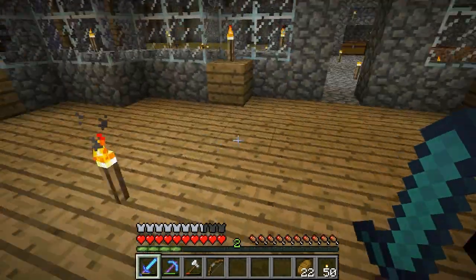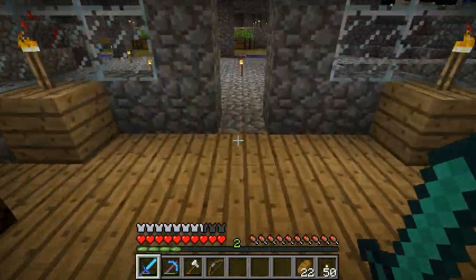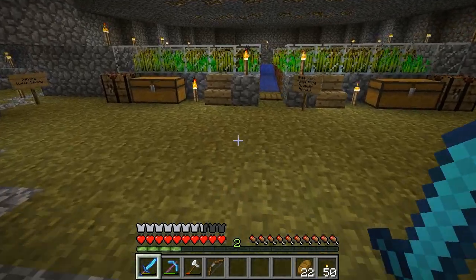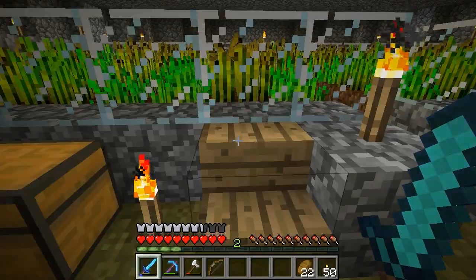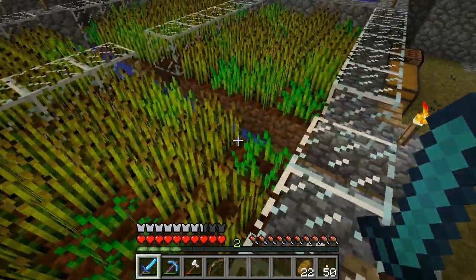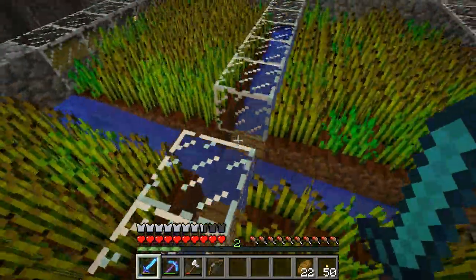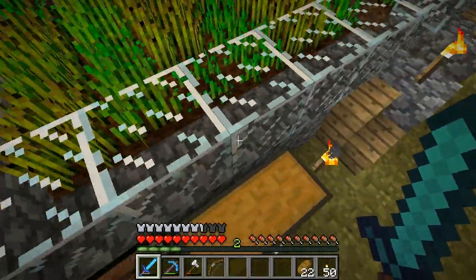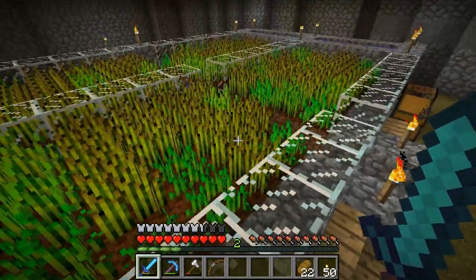The next big change down here: the automated mushroom machine is gone — completely gone — because it doesn't work anymore. If there are two mushrooms next to each other, they don't grow, they glitch out, so the whole machine doesn't work. So I replaced it with this big, fully hydrated, cannot-be-untilled farm, which gives us 96 wheat — that's 32 bread every single time — so we don't really have a food shortage problem at all anymore.